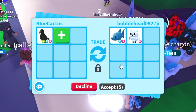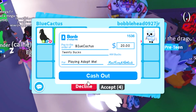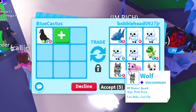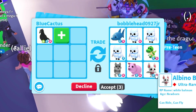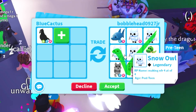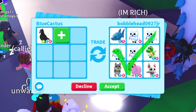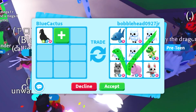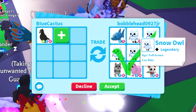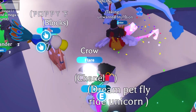Bobblehead is offering up a Flyable Rideable Shark and a Rideable Snow Owl. Snow Owls are actually pretty valuable, and he's literally doing four of them. He's also doing a T-Rex, a Wolf, a Pig, and an Albino Bat. These four aren't that valuable, but the Snow Owls are — although they're not valuable enough for the Crow. From the value list it says these are somewhat similar to the Shark, although the Snow Owls are a little bit more expensive. All of this together still isn't enough for a Neon Crow.